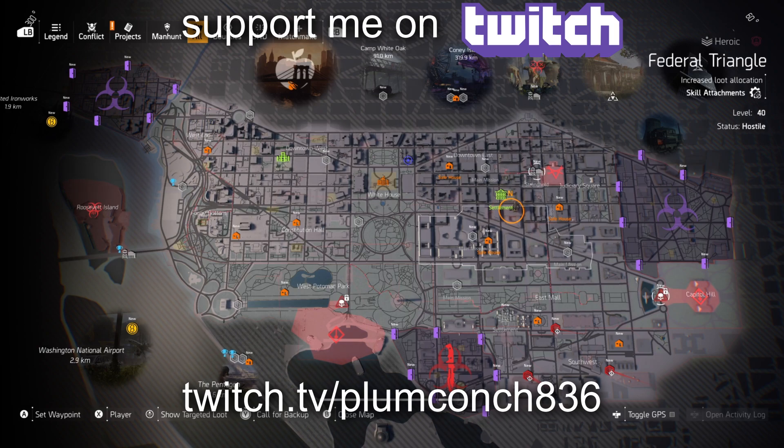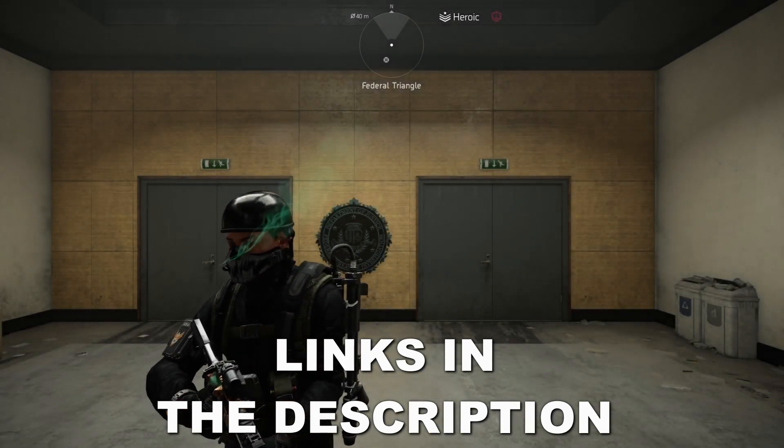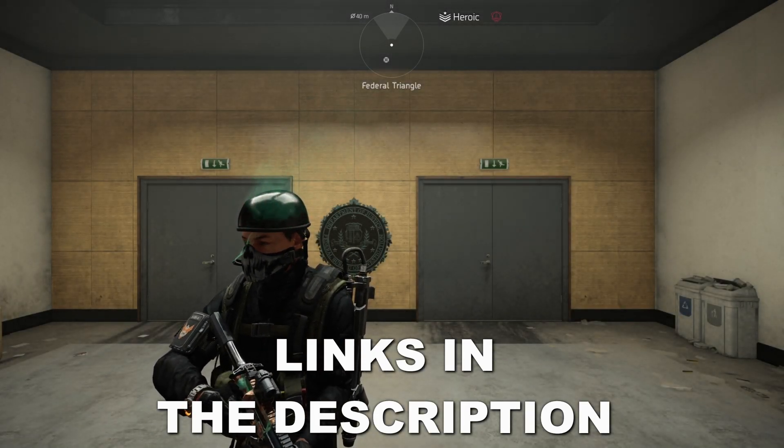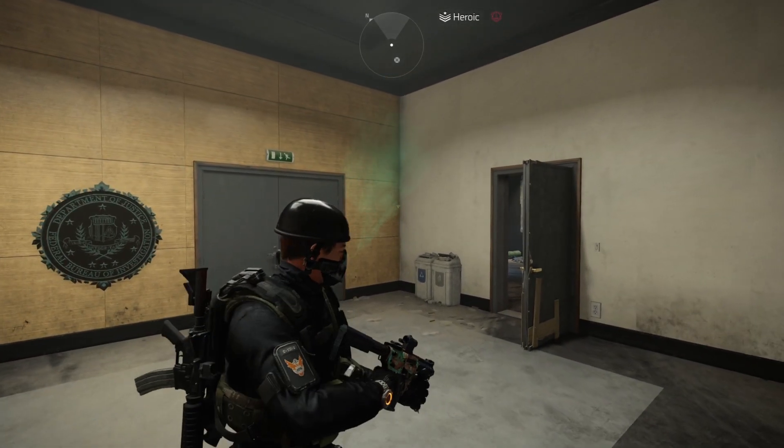But depending on when you unlock her through the week, her location may be completely different. And to unlock her on your own map, you first gotta find the Snitch, but that part is pretty bloody easy. If you still don't know where to look to find the Snitch, check the description below for the link to my Snitch location video.